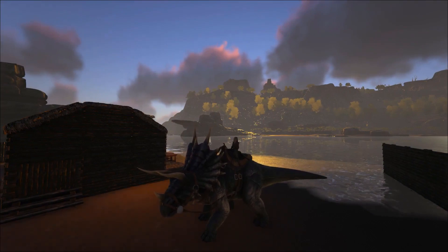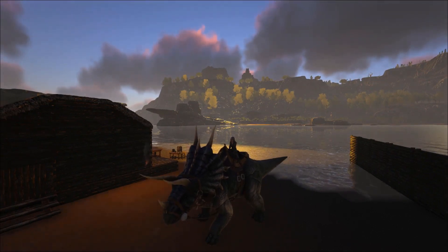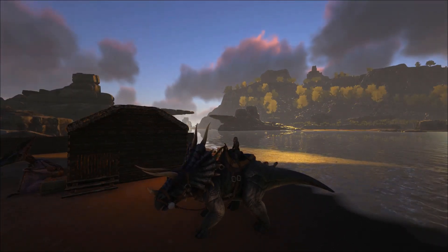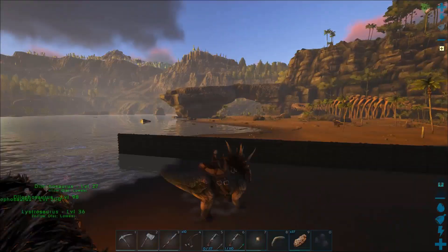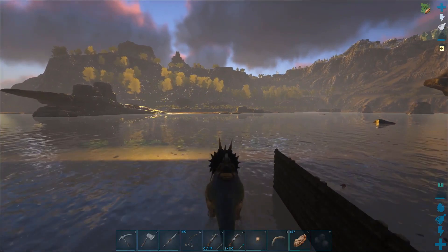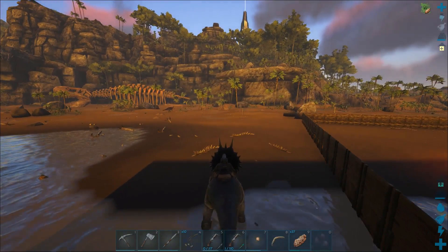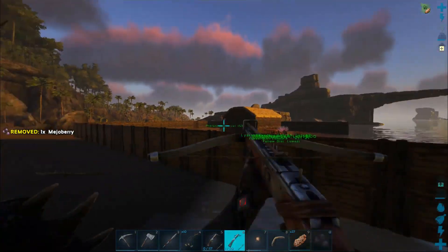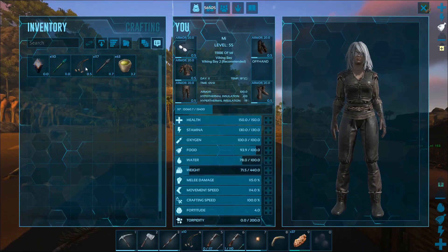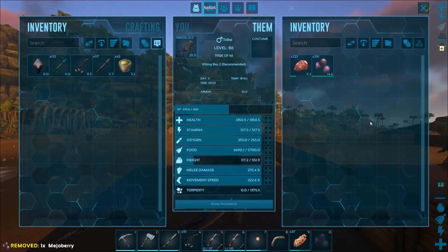Hello everyone and welcome back to ARK. My plan for today is to just go out and see what we can find — something to tame, maybe find some chitin keratin for our pteranodon saddle. We're gonna take our new friend, our trike, along. I think he's gonna help us tame stuff because we can use our crossbows from his back. I did stock up on some more bolas, arrows, narcotics, and in the trike we have some meat and mejos.